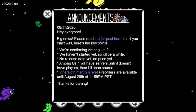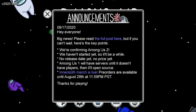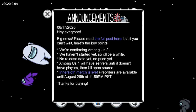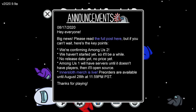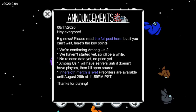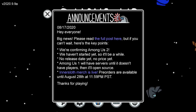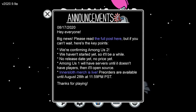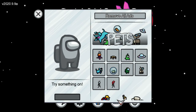Leave this game. Oh right there it says Among Us 2 — I wonder if they probably have more gameplay, different maps or something, maybe some more character designs. Because if I come over here it tells me the pets I can get — this little guy, 2.99, 2.99.